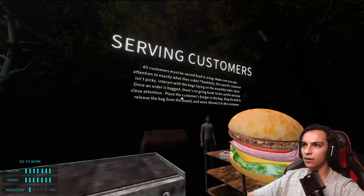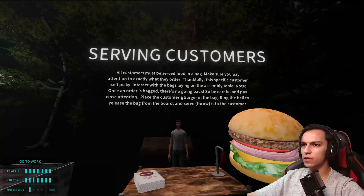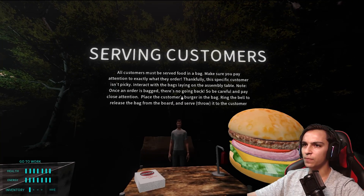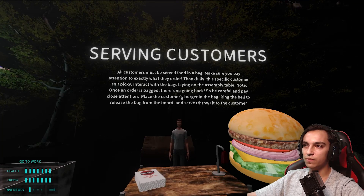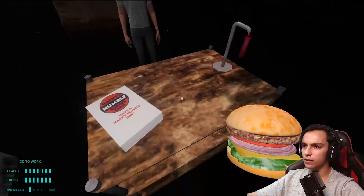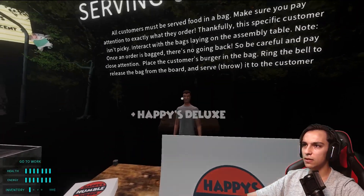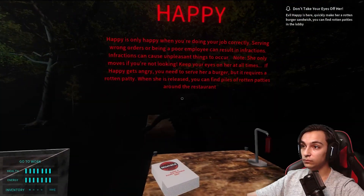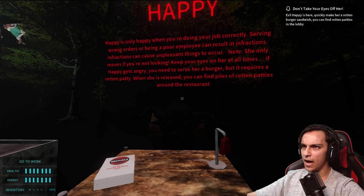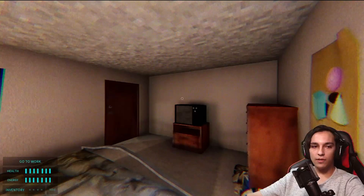I like that cow noise. All customers must be served food in a bag. Make sure you pay attention to exactly what they order. Thankfully, this specific customer isn't picky. Interact with the bags laying on the assembly table. Note: once an order is bagged, there's no going back, so please be careful and pay close attention. Place the customer's burger in the bag, ring the bell to release the bag from the board, and serve. Throw it to the customer. Bam, ding ding, and here you go, buddy. Happy is only happy when you're doing your job correctly. Serving wrong orders or being a poor employee can result in infractions.